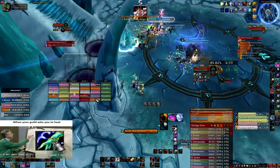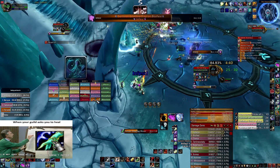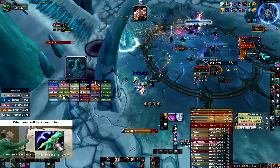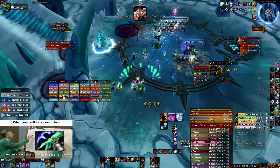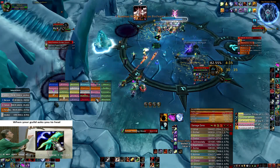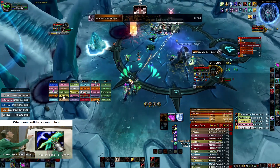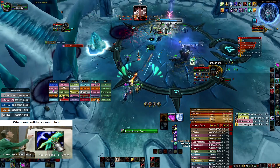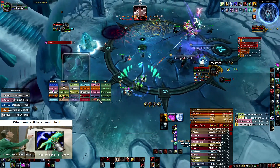Here I see that the tank doesn't have the buff so I'm just trying to proc it by casting on him — already three spells but he still didn't get it. At the end he took the buff. I didn't have big uptime on my shield that I'm putting on the tanks because for some reason the addon I'm tracking it with was not showing it, so I noticed that kind of late.